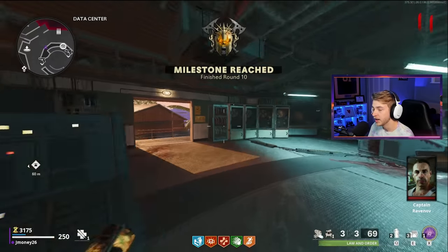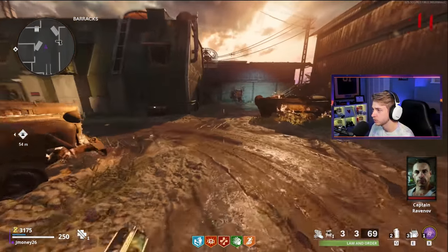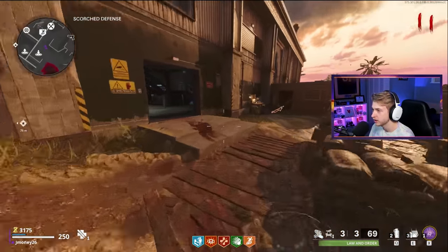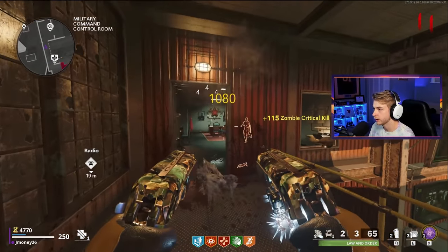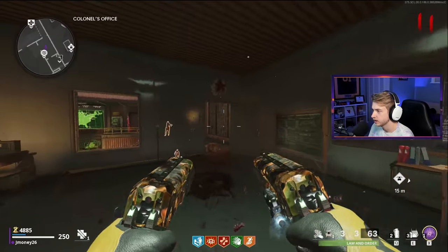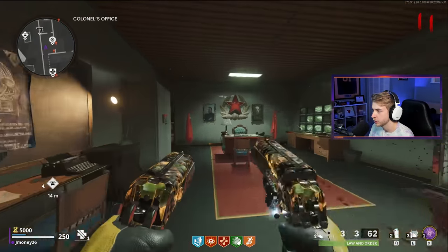I might even need to get Elemental Pop like closer towards round 25 or something. Usually I wait till about 30 so I can get all my crits in while I can. It's looking like we're going to need all the help we can get. Quick little corrosion camo. I guess I'll just sit in kernels to have enough for Pack-A-Punch too.